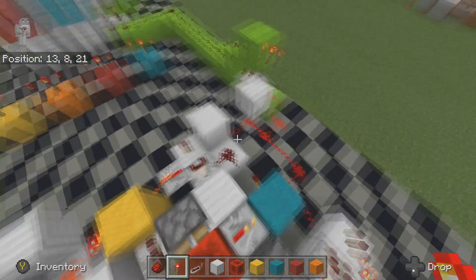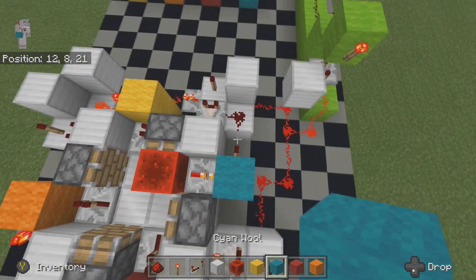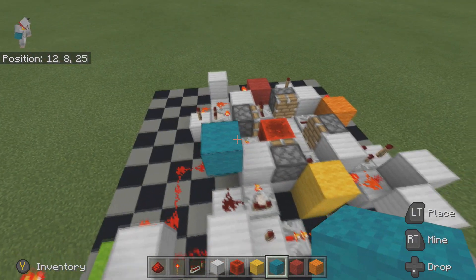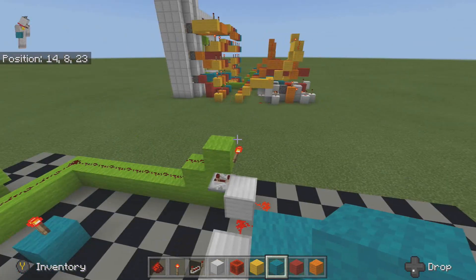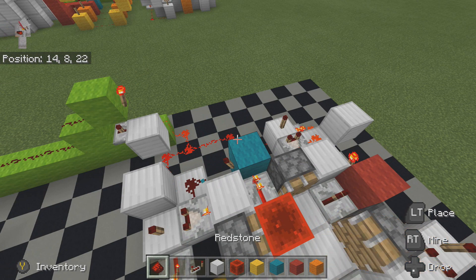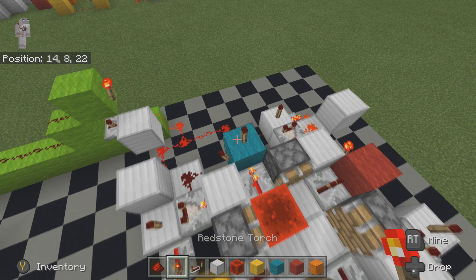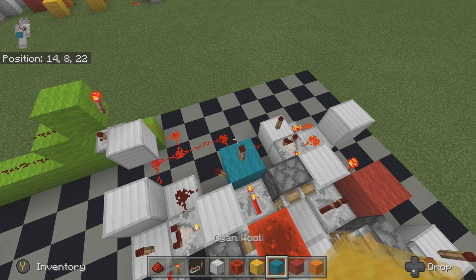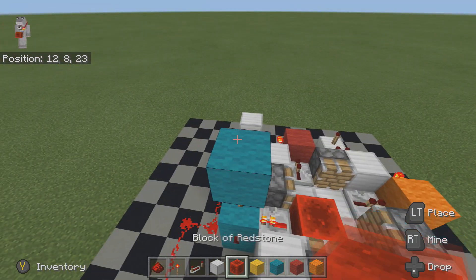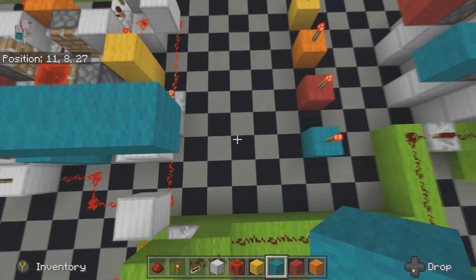When this one is selected, the redstone torch should be on at the bottom. So what you want to do here is put a torch on top, put a block on top of it, then drag that all the way down.